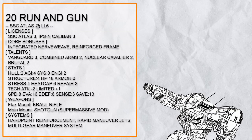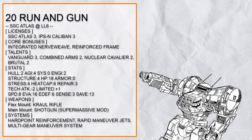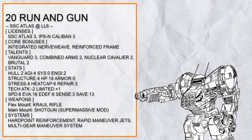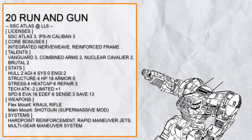Twentieth in the list is 'Run and Gun,' a Vanguard Doomguy Atlas — which is just another way of saying Caliban Atlas. It's really only a matter of time before someone smashes systems from two violent size halves together. The primary focus of this build is a Vanguard and Combined Arms supported supermassive shotgun capable of knocking things back. Croile Rifle also benefits from the same talents, as well as providing some mobility. Integrated Nerve Weave, Hardpoint Reinforcement, Rapid Maneuver Jets, and MGMS makes this Atlas even faster with even more protection, and with Nuclear Cavalier and Brutal, this thing is going to bring a lot of pain.